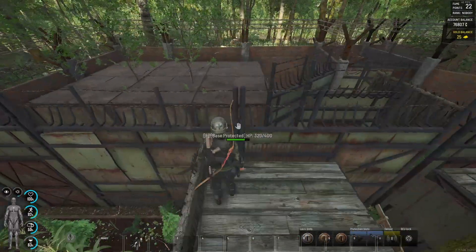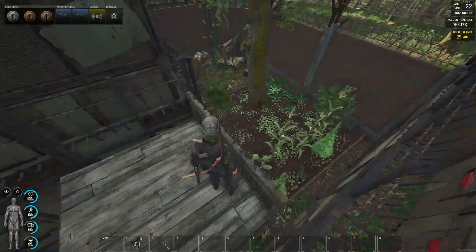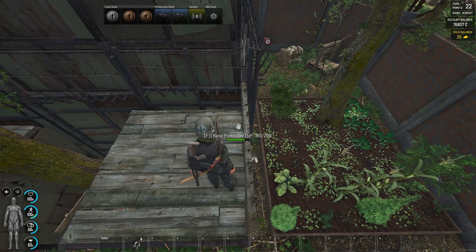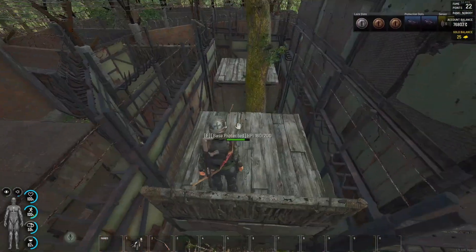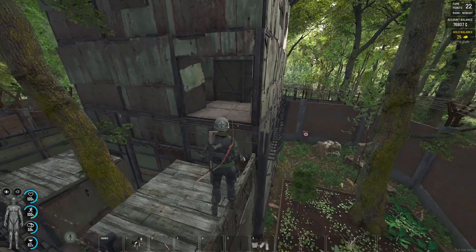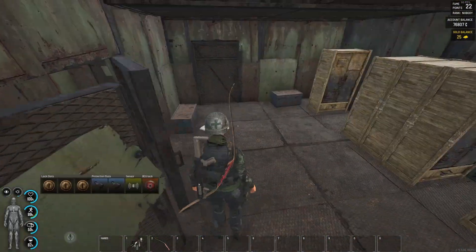Another thing we use is: whenever we're logging off, we fill our hands and backpacks with loot and log off with it, because they can't get it then. Whenever you log back in, you still have that stuff — you put it back into the storage boxes. Whatever is excess loot you want to store, keep it on you, and that way it can't be stolen.